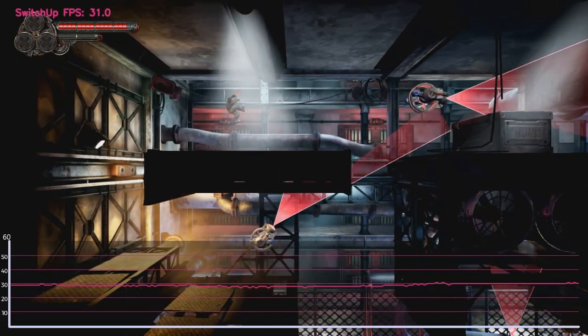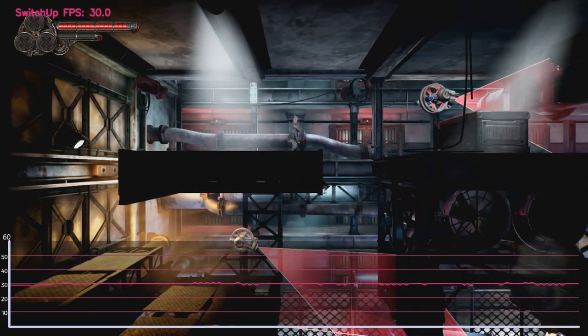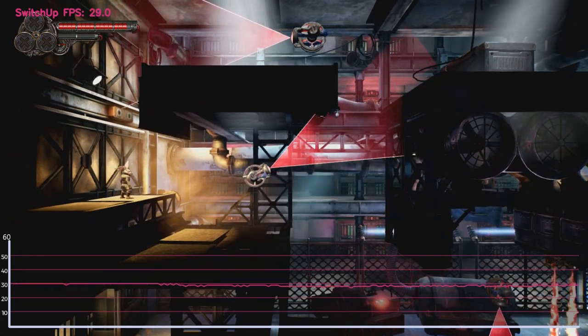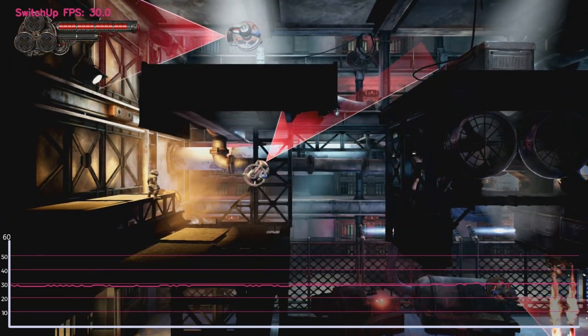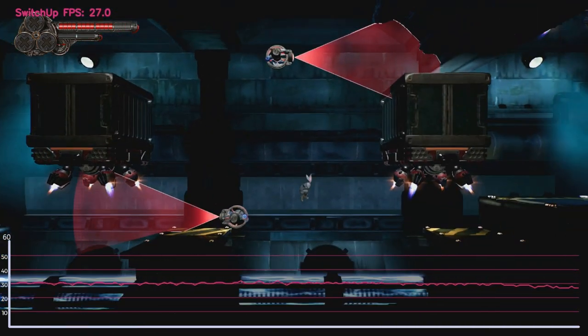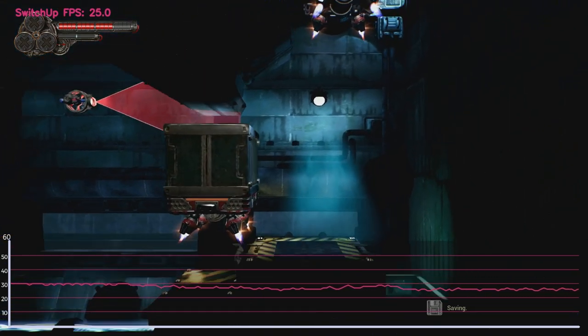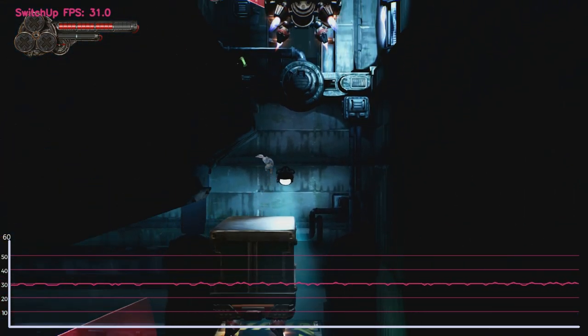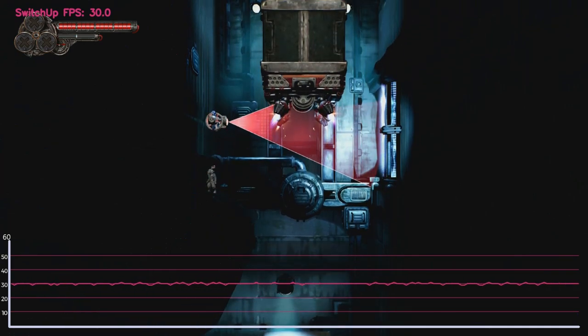That takes us on to visuals, performance, and audio. Straight into frame rates — the game runs at an uncapped frame rate, and although it's targeting 30 frames per second, the Unreal Engine has run better on Switch. There are certain locations, such as the tower, where I saw the frame rate drop down to 25, then up to 40, and then back down to 30. It's an unusual decision not to cap it out at 30.